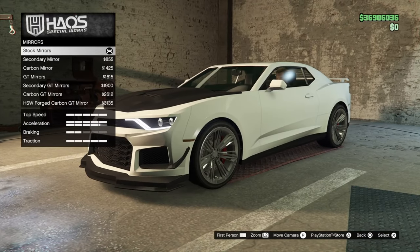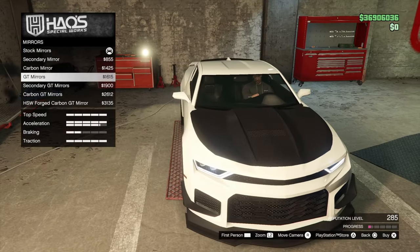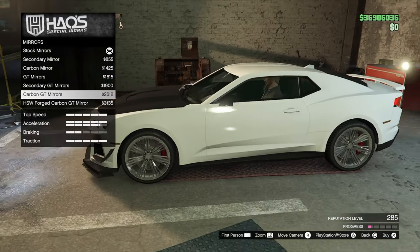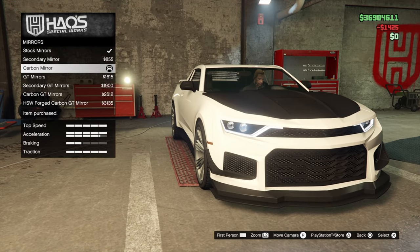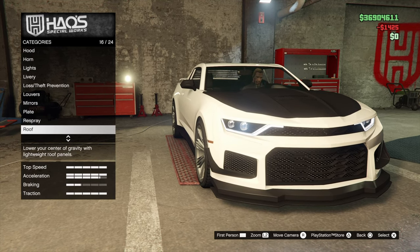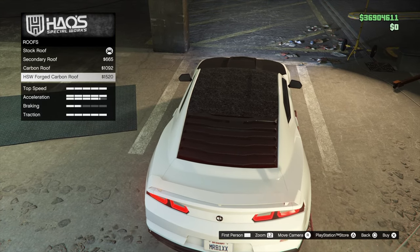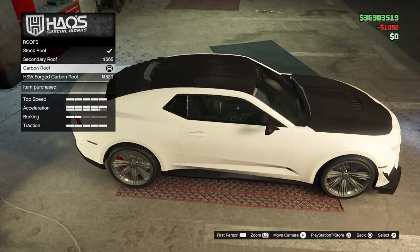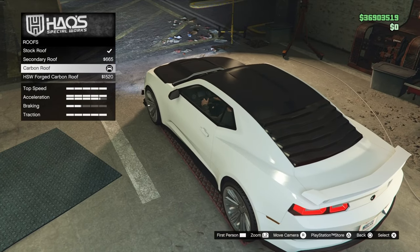For the mirrors, we're gonna go chrome GT — actually, let's just do the carbon. Respray we'll come back to. For the roof, forged carbon looks terrible in this game, so we're gonna go carbon roof that goes all the way back with the carbon — that looks kind of nice.